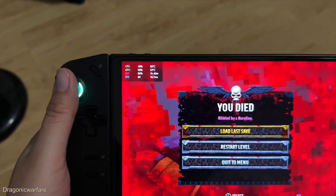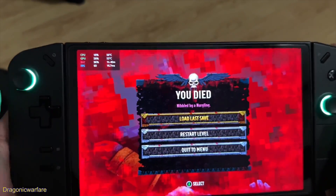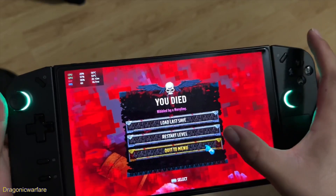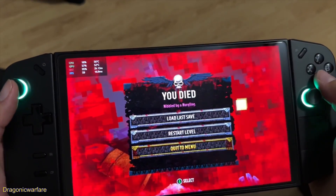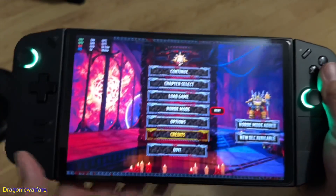So basically, when you're running and you click the analog stick down, it makes the keyboard pop up. I'm going to show you how to get rid of that. It also messes up how sensitive the mouse is. So let's get out of here and I'll show you how to fix that issue.